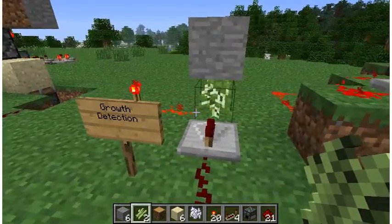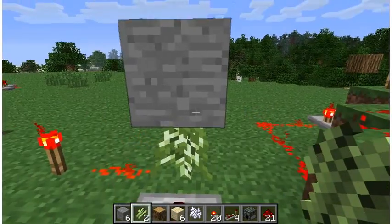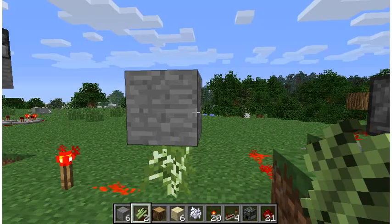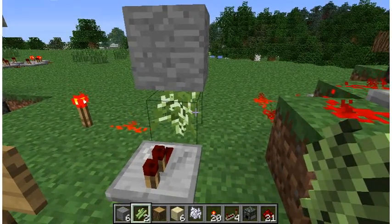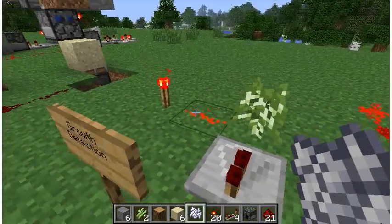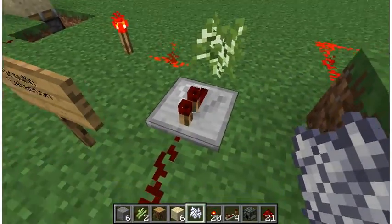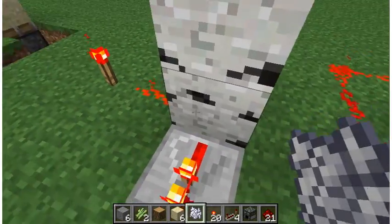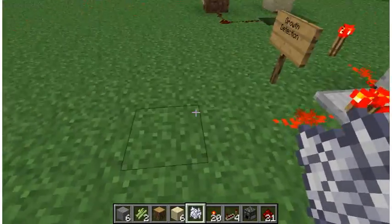How do we detect the growth? The problem with using birch trees — as far as I can tell they're the fastest to grow, at least according to the wiki — is that you can't use a detector block to detect if they grow because that will stop them from growing. So a sapling normally won't let current through. We can use this to our advantage with this repeater here to detect growth. When the tree grows, current passes and we can use this to trigger whatever we want.